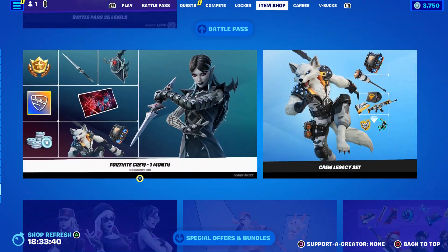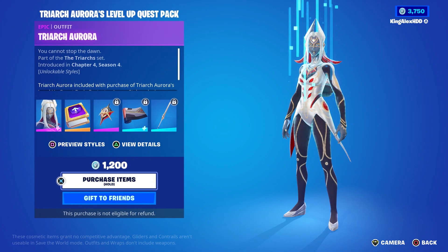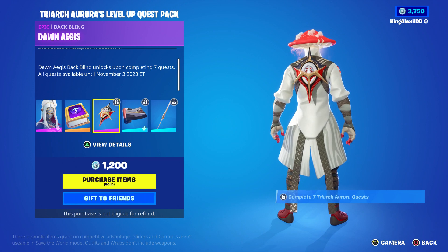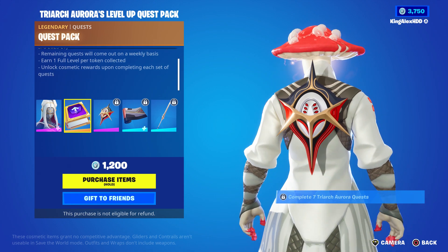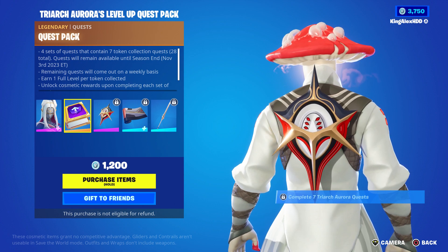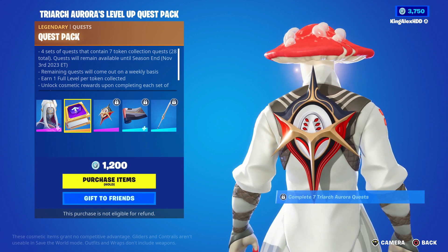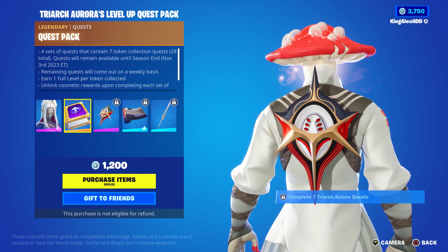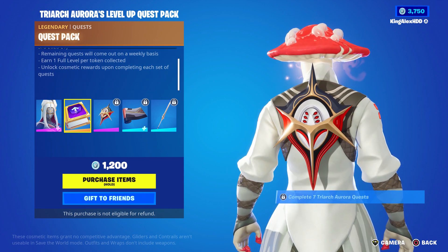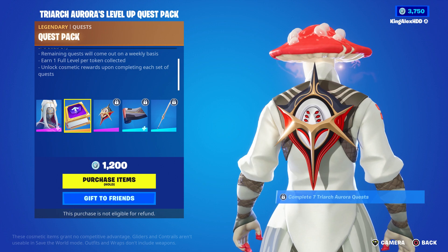First thing first, if you're trying to unlock the back bling, you can actually do it today. You just have to complete seven of the quests that are available. There are four sets of quests containing seven token quests — 20 in total. Quests will remain available until season end, November 3rd 2023. Remaining quests will come out on a weekly basis. You earn one full level per token collected and unlock a cosmetic reward upon completing each set of quests.